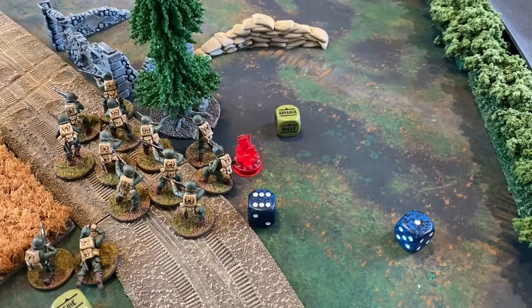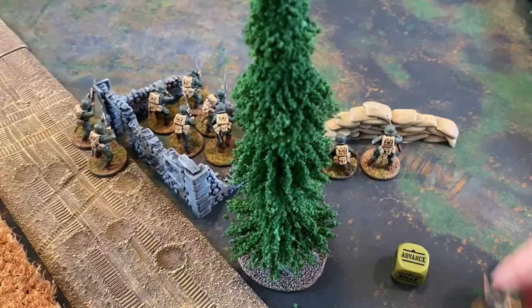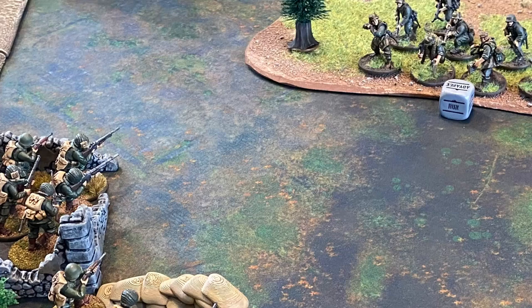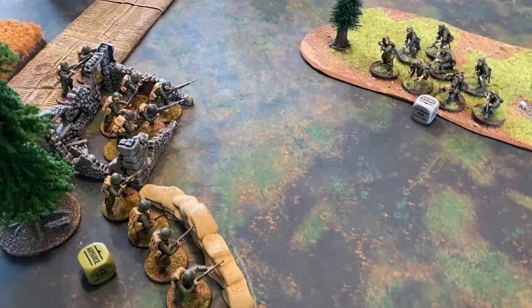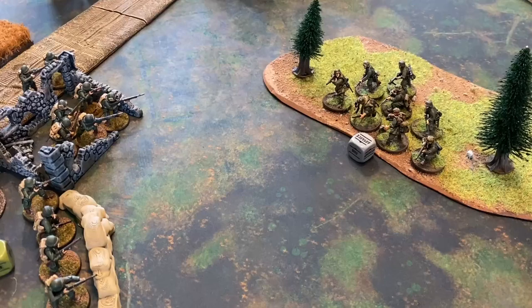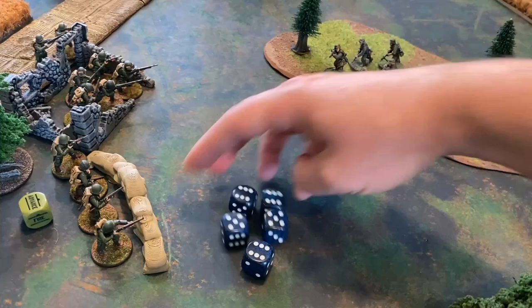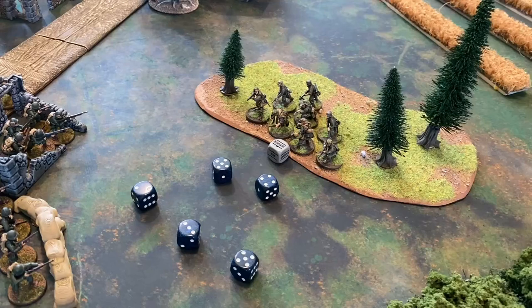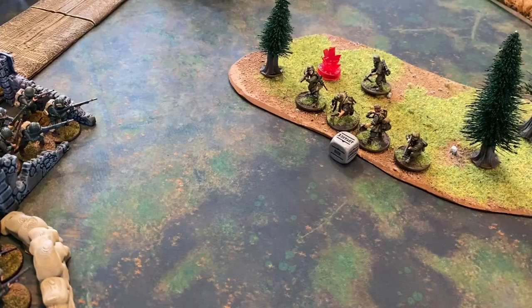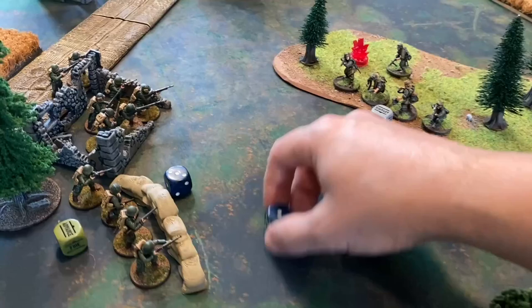With the next order die, the Americans activate. They successfully roll off the pin needing a nine or less, play an advance, move into the ruined building, and return fire against the approaching German infantry squad. Nine rifles including the NCO take aim, hitting on fours because of the minus one for soft cover in the wooded terrain — and remember, US forces do not suffer the minus one for moving. Five total hits come across. Rolling for damage needing fours as they are regulars, three damage go through. The two BARs then fire as well — four shots hitting on fours, two hits go through, but needing fours to cause damage there is no damage. No morale test needed.